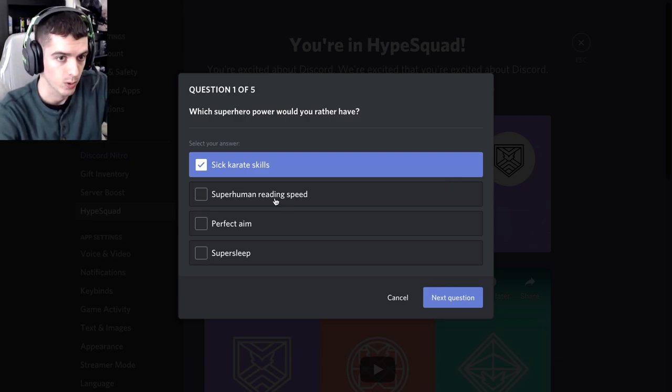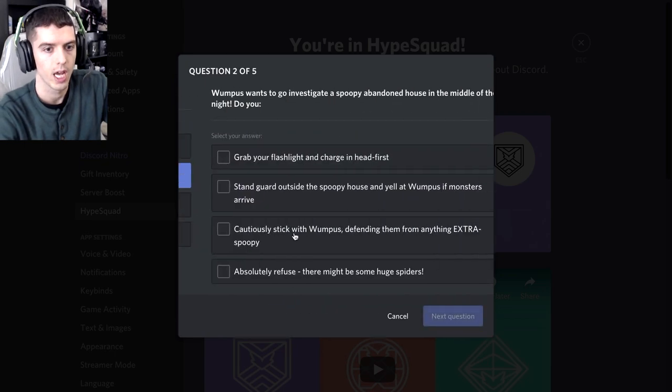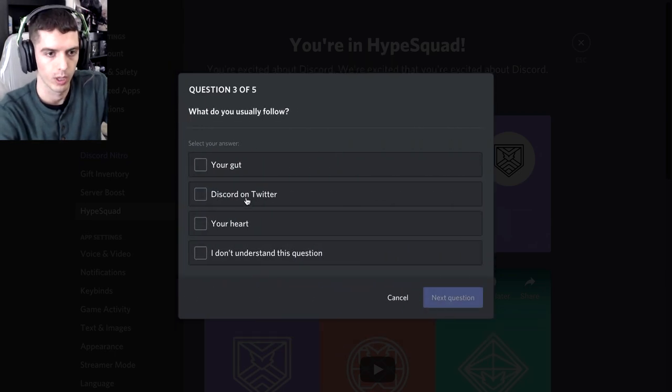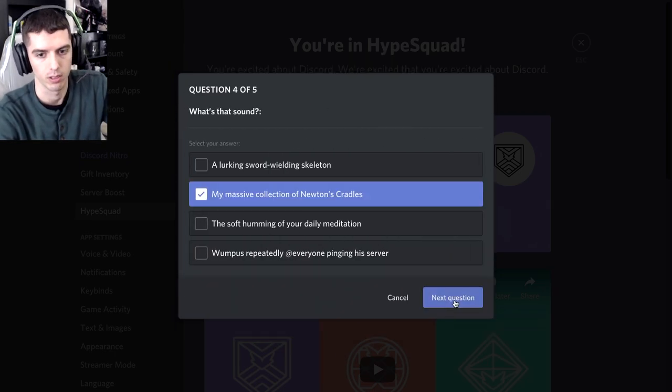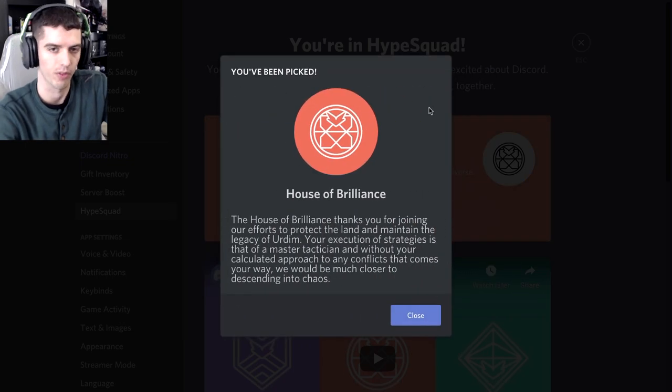If you want the second badge, I'm going to go ahead and demonstrate here because you guys have already seen the first one. Simply go ahead and select the second option on all quiz questions. It doesn't matter what the question is, it doesn't matter what the answer is — you're always going to get Brilliance.